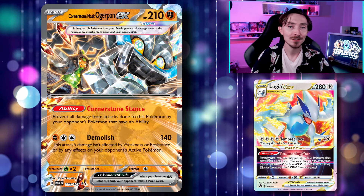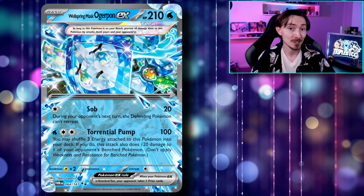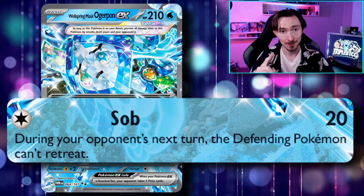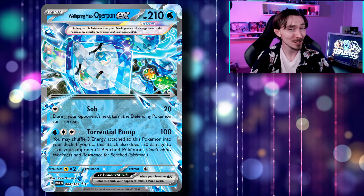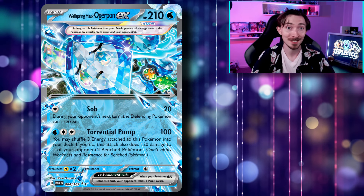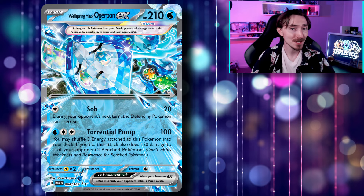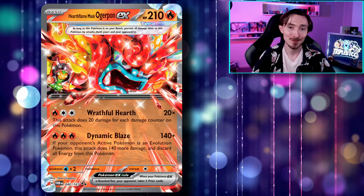The next Ogrepon is the Wellspring Mask, which has a solid attack that can be used for two Grass Energy and Luminous Energy, or basic water. It lets you hit the active for 100 damage while having the option to shuffle three energy from it into your deck to do 120 damage to one of your opponent's bench Pokemon, as long as they don't have Manaphy in play. This can be helpful to set up damage into larger targets, or take out two single-prized Pokemon in one go. It also has the attack Sob, costing just one colorless energy, which locks your opponent's active Pokemon in place, removing their ability to retreat — though they can use Switch cards to get around it. This could come in clutch in the late game to lock out a non-attacking Pokemon and watch them slowly deck themselves out, or in the early game to buy yourself a bit of time if you're having a slow start.